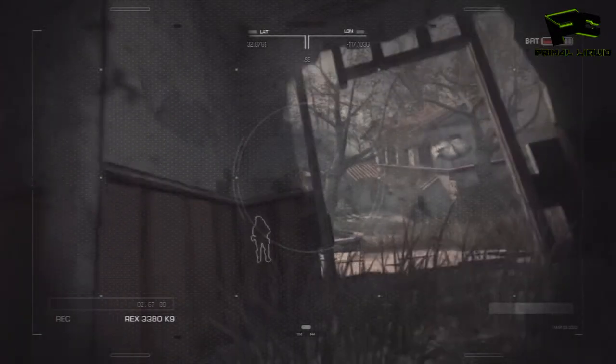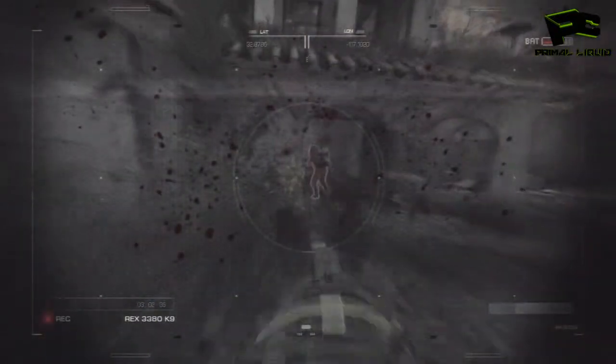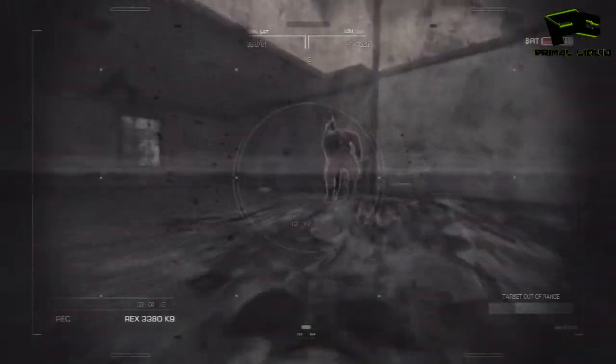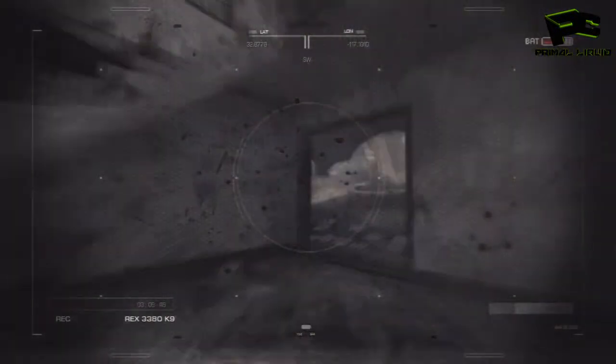There are 2 guards here — there will be one in an orange radioactive protection suit. Once you kill him, I strongly suggest sprinting towards the next guy and attacking him, otherwise you're pretty much going to lose the chance to kill him.